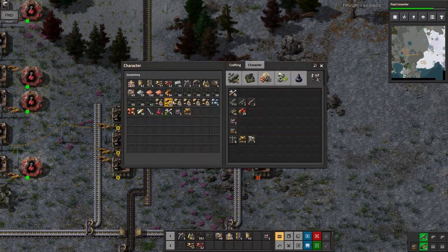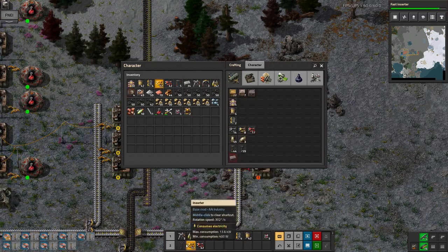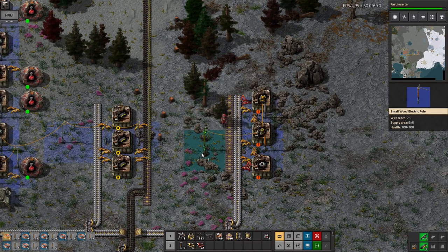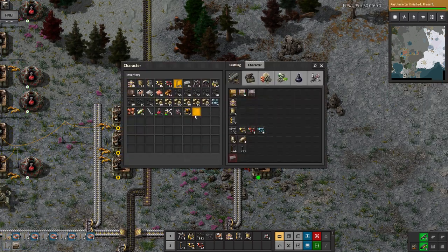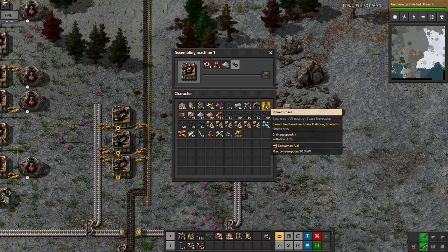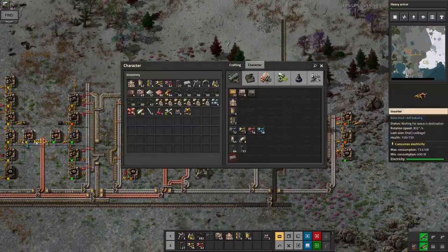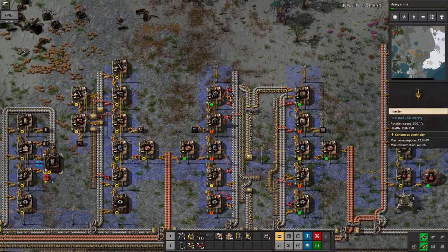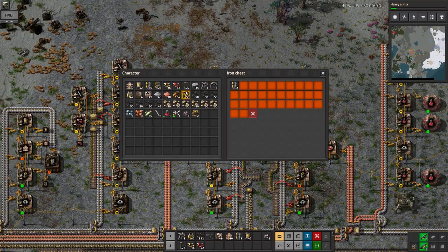As part of getting defence up and running, I'm automating turret production because it just takes so long to build all of those manually. Looking at this, I should probably get pylon production automated as well — it's a bit of a faff having to make them manually, and when I want to make something else like an iron box it's annoying because I'm already building pylons and have to clear them out of the way. That's probably something I should put on the bus quite soon.